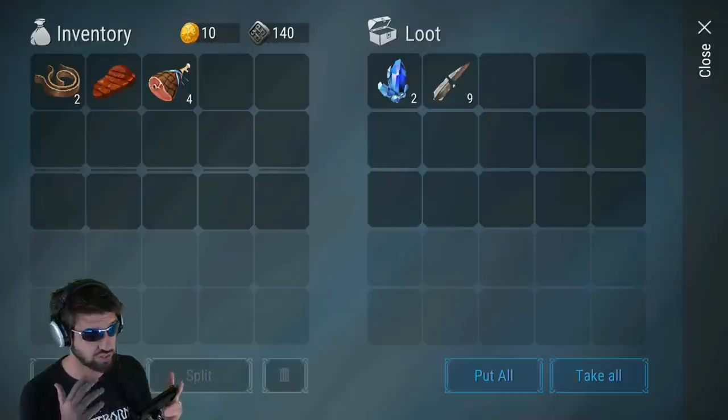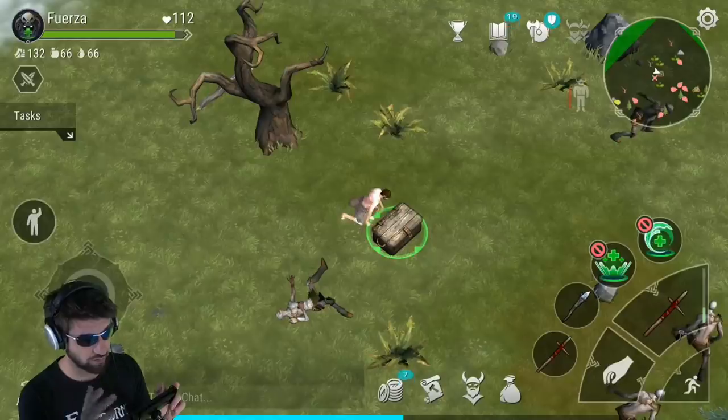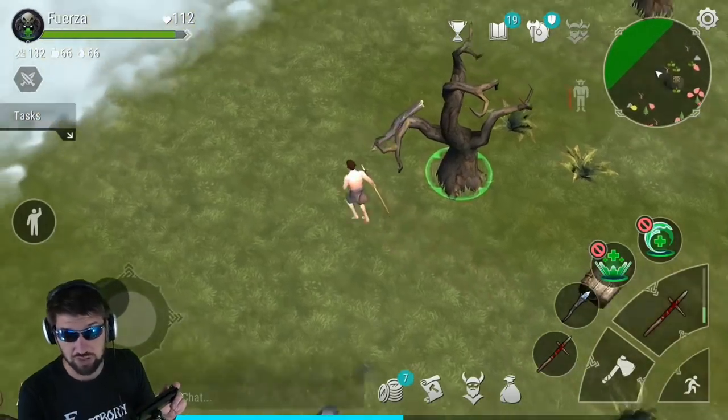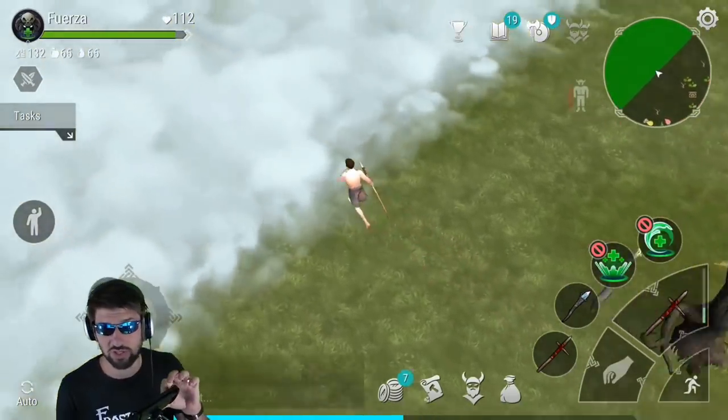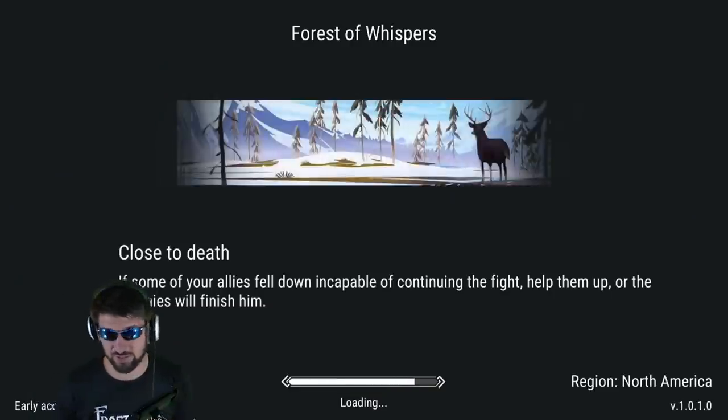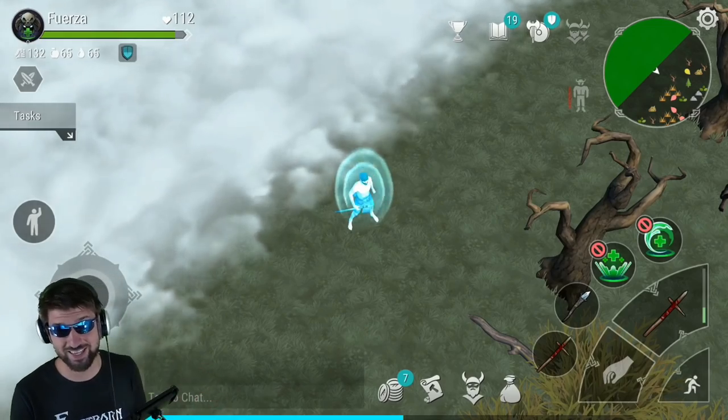We got soul stones and metal — it's not leather strips, but it's stuff that we can use. Now that we've looted all three chests, we are going to leave the zone, then enter back in, and do it again and again and again.